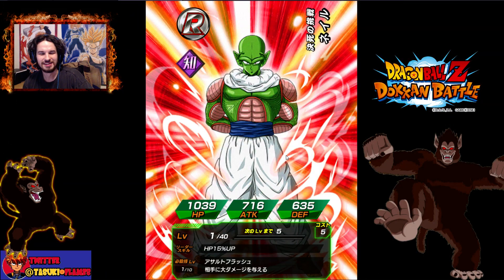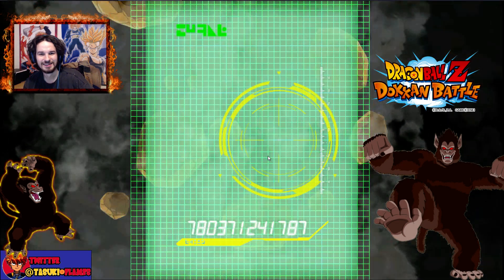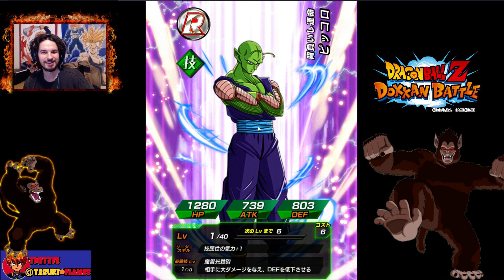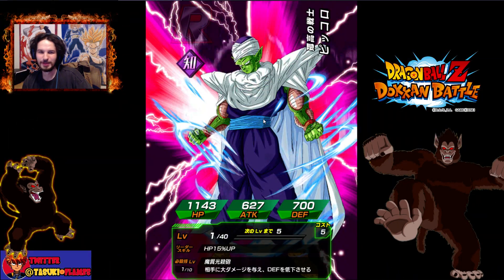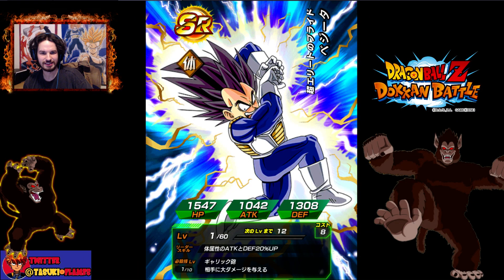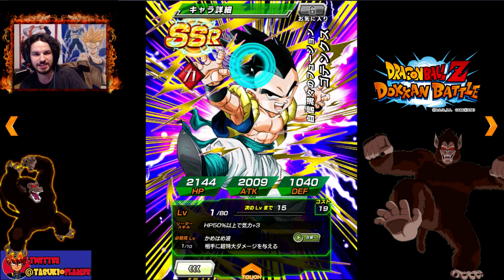Now we gotta get to the rest of the summon. Fat Boo — we have gotten three Boos thus far. Where's Kid Boo? Give me Kid Boo. Gohan — which isn't a too bad version. Piccolo with Nail. What is this — I thought that was Pan for a minute, but it's not. Another Piccolo. And then Goku Vegeta to finish it out. Overall I say that's a very successful summoning — just for 30 stones to get a Gotenks, that is badass.